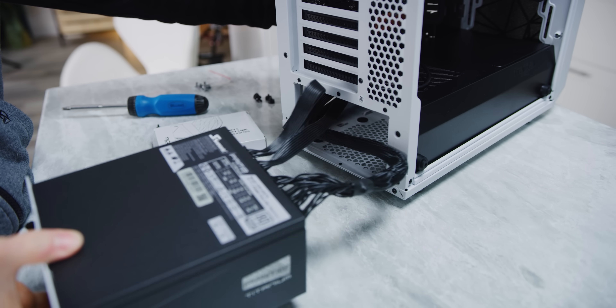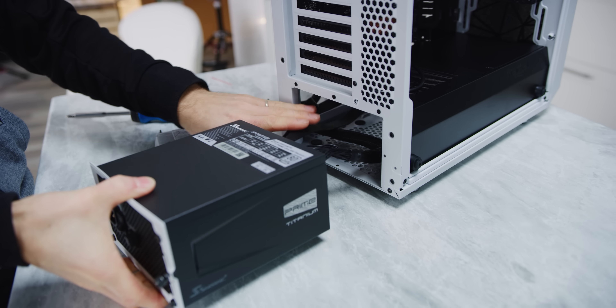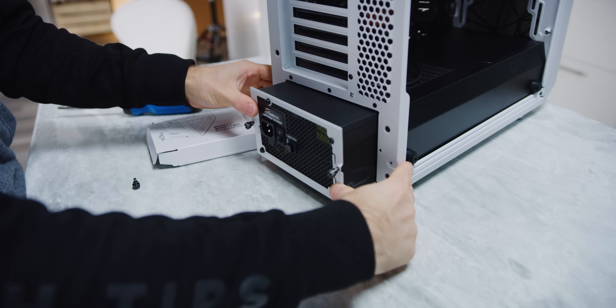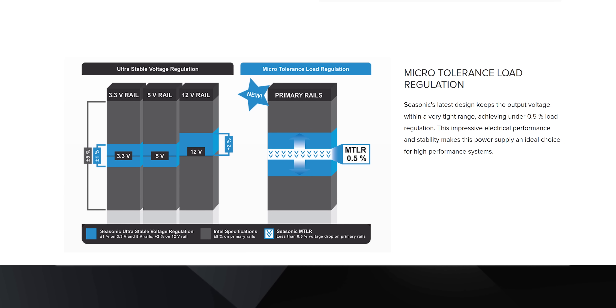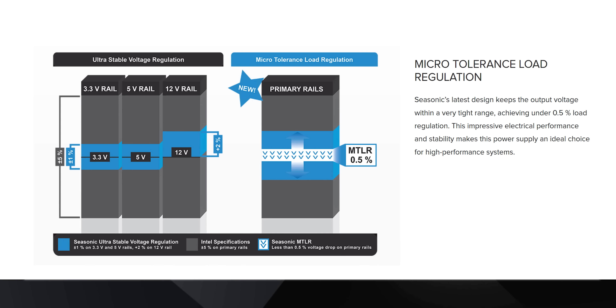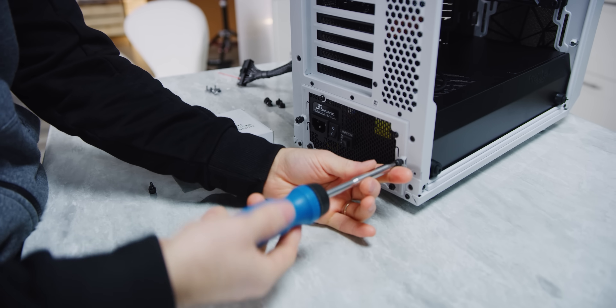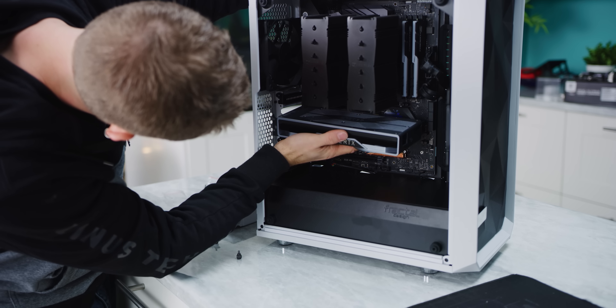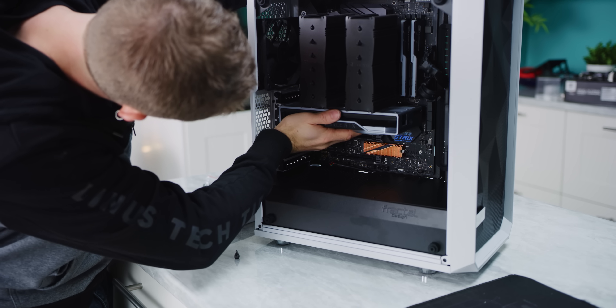Just as importantly, we need a power supply capable of rock-stable power delivery for how low our voltages are. Any appreciable amount of ripple or poor regulation, even if it's in spec, could cause momentary voltage droops that could render our machine unstable, or otherwise require us to bump the voltages up to compensate. Similarly to how we chose a binned CPU and GPU, we need a high-end PSU to make things reliable.